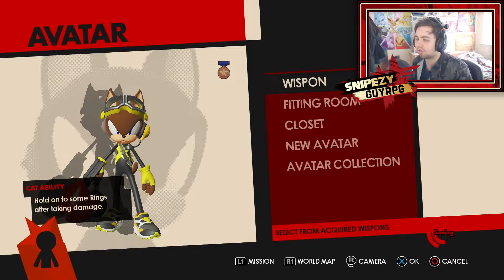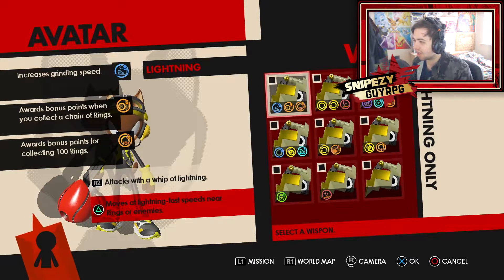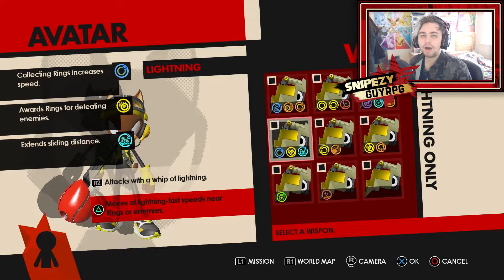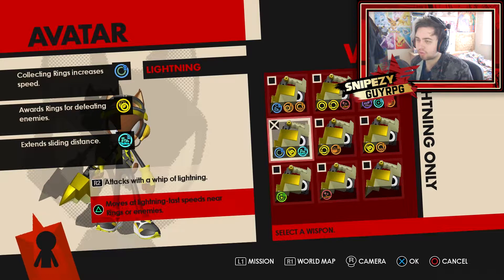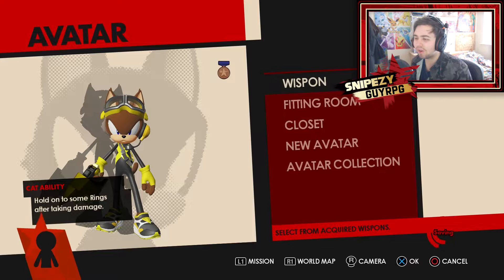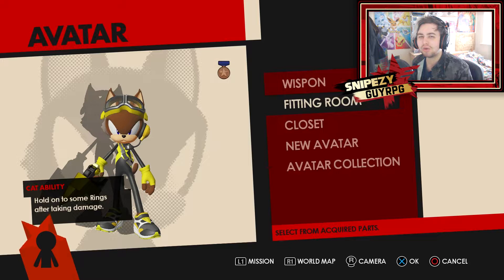That's perfect. Now we're going to be moving on to the wisp bomb, which is of course the lightning wisp bomb. I think something that is very sort of quick, maybe. For this character, I'm going to go ahead and give him this wisp bomb, which increases his speed when he collects rings. He also gets a bonus of rings when he defeats enemies, and he has an extended sliding distance. So that is pretty much the final design for Spike the Cat, and now we're going to be moving on to the final character.